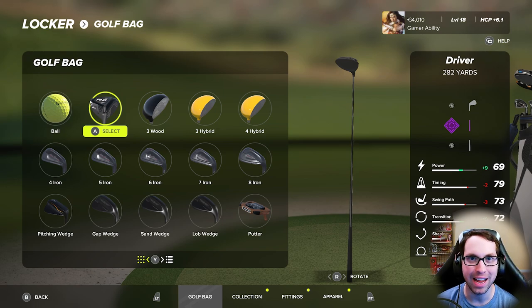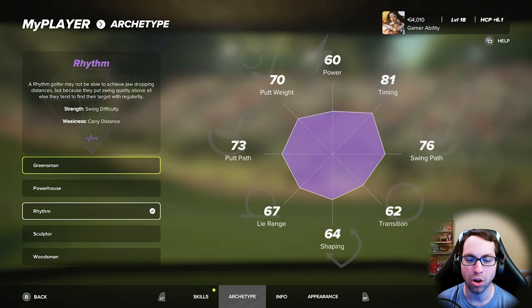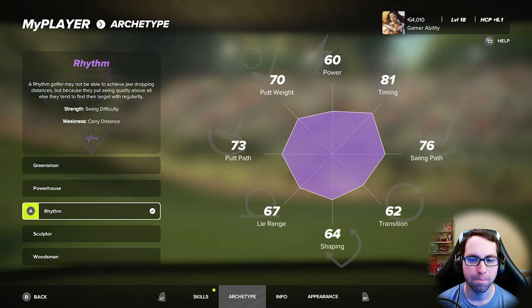Your club distances might look different than yours, and a lot of that is because your primary archetype dictates your clubs and distance — your overall base attributes. Then on top of that, your club fittings change it as well. My distances will look a little different and will change completely if I change my archetype. I'm using the Rhythm archetype, which is my favorite in the game — I love the tempo forgiveness, it has good putting. I'm speccing into power, transition, shot shaping, and lie range with club fittings.